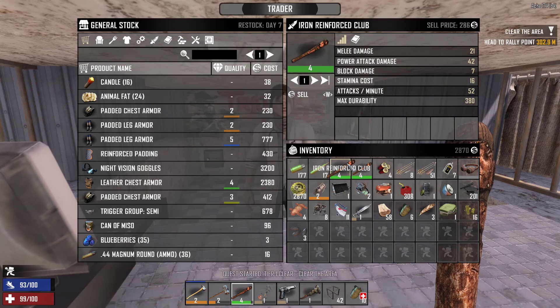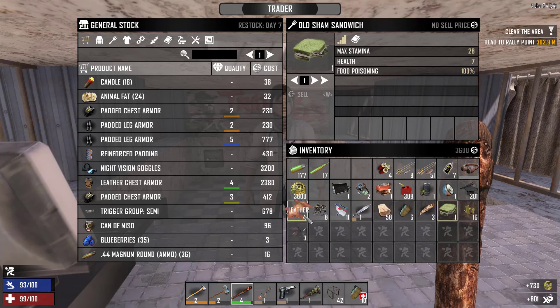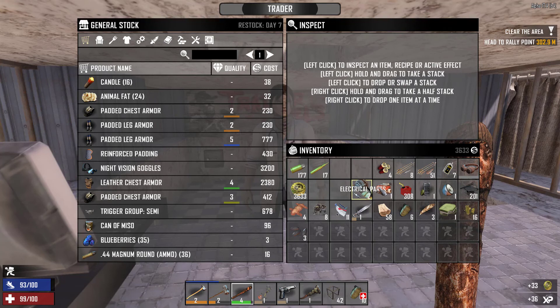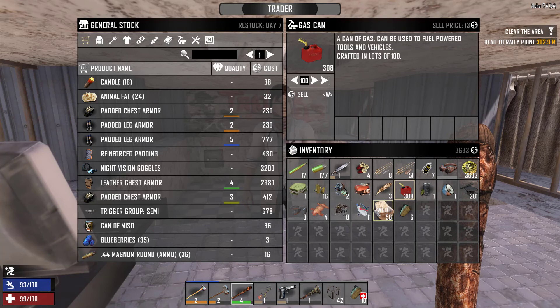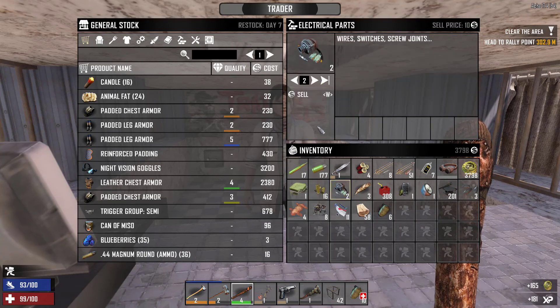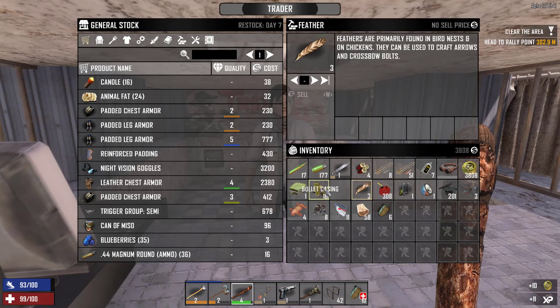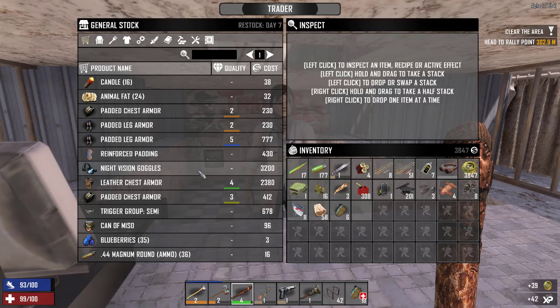Right, selling time. Let's sell the iron gloves that we made. We're going to sell the radiator — we're not going to sell the gas just yet. The engine, yeah let's get rid of it for the moment, we can always get more of them. We can sell those as well — we don't really need too many of those. Headlights, yeah we can get those fairly easily. Okay, we've cleared up a good chunk of our inventory, so let's see what we have here.